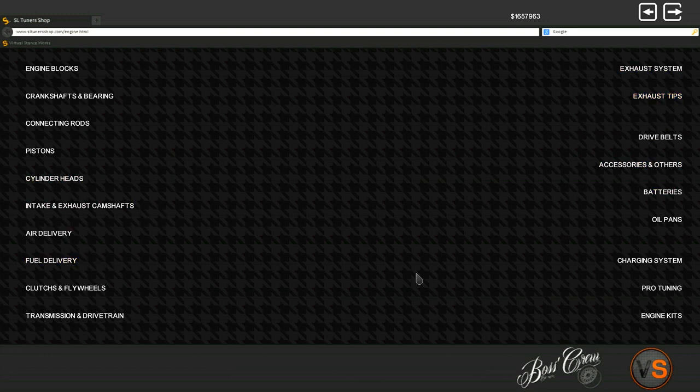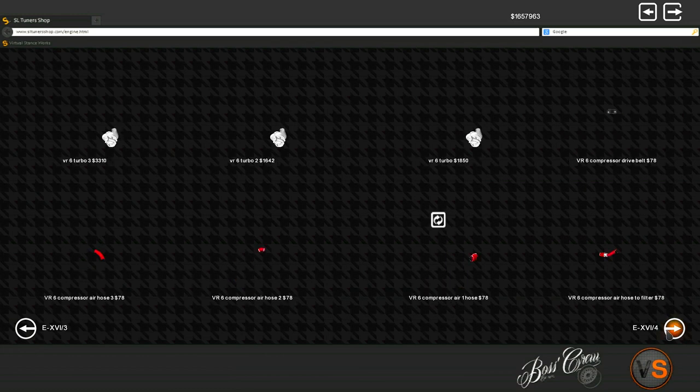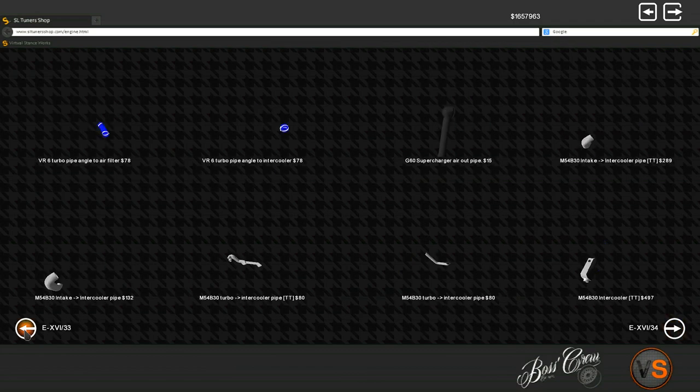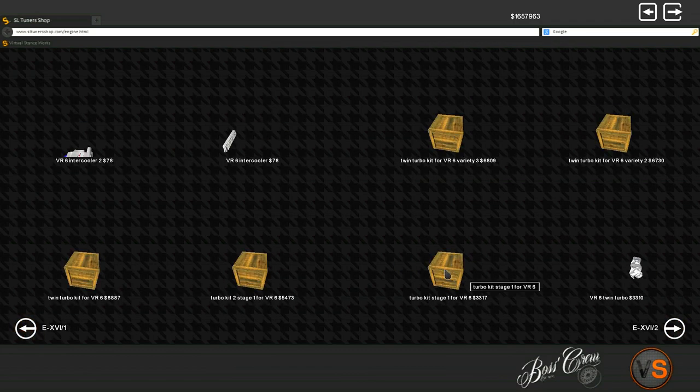Let's scour this place to see if we maybe have some interesting parts. What if we make a Turbo VR6? Now that's going to be pretty lit. VR6 intercooler. We definitely have kits. Stage 1. Stage 2. Twin Turbo. Twin Turbo. Twin Turbo. I don't want a Twin Turbo.